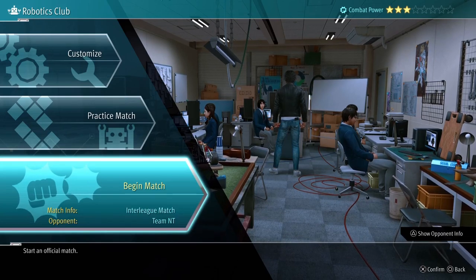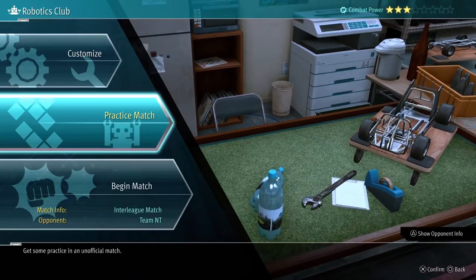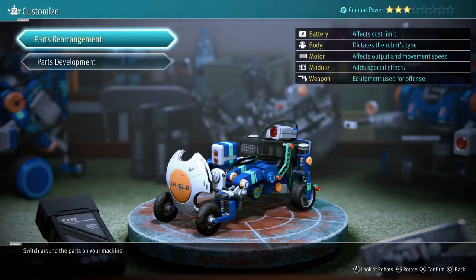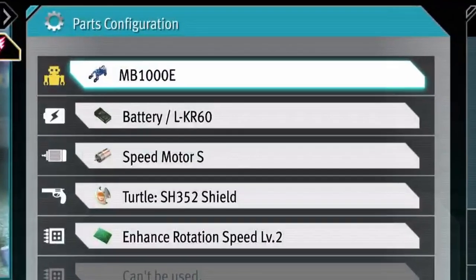As a quick recap, I'll run through everything I had equipped on my bots when I finally beat Team NT. On the Robot U-Control — Deuce, I believe is his name — I had the Speed Frame, the MB-1000E battery, the LKR-60, the Speed Motor S, I personally had the Turtle Shield (but you could put anything there), and I had the Enhanced Rotation Speed Level 2. If I was to go back and replay it now, I'd probably put Enhanced Movement Speed, but that's just what I had at the time.